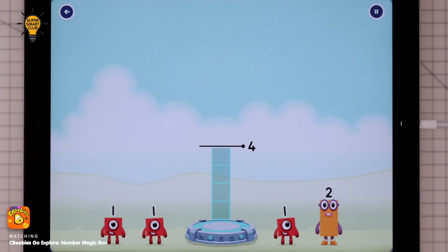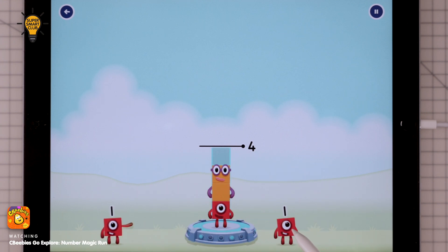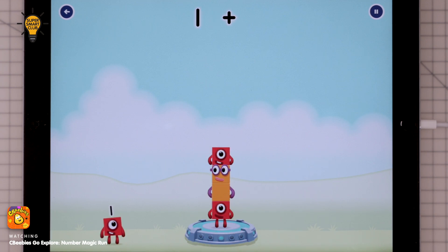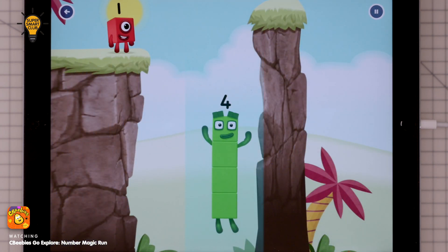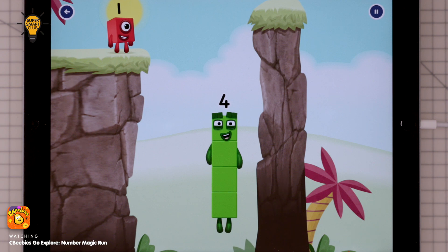Add number blocks to make four. Two. One, two, one. You cracked it! One plus two plus one equals four.